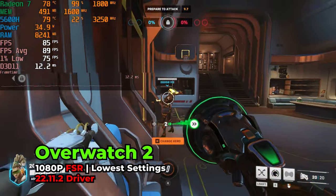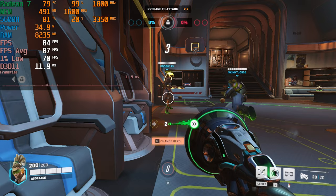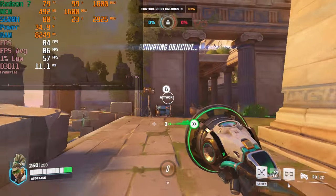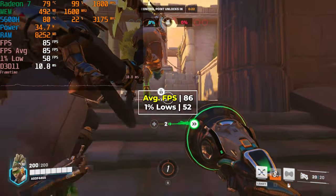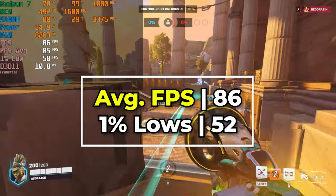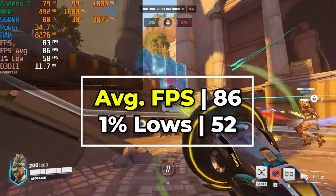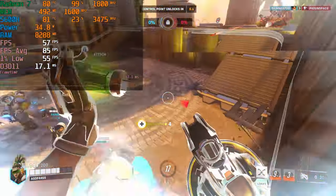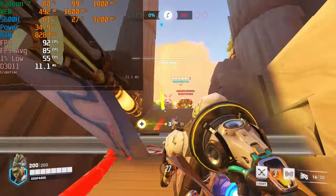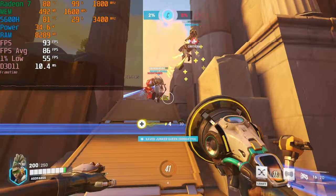Moving on to another eSports title, we have Overwatch 2 running at the lowest in-game graphics settings with FSR on top of it. FSR in this game does not have any presets — it is just either on or it's off. Visually speaking, it doesn't really impact the visual quality a lot, so I would imagine it's somewhere around the quality preset. The level of performance that we're getting is completely rock solid. We're not quite hitting a 100 FPS average, but being in the mid-80s to mid-90s really is nothing to complain about, especially when our 1% lows are very close to 60.